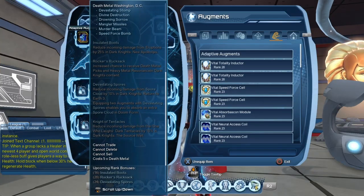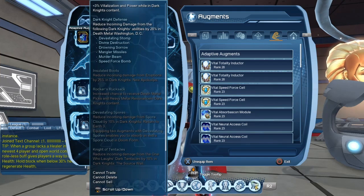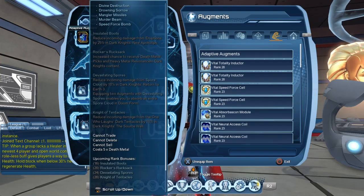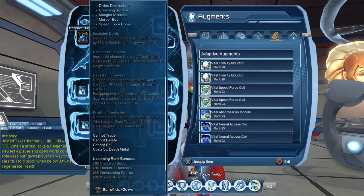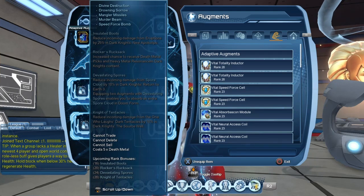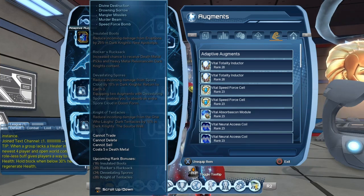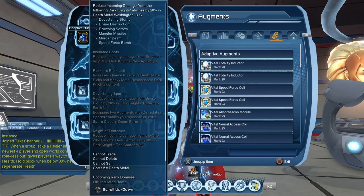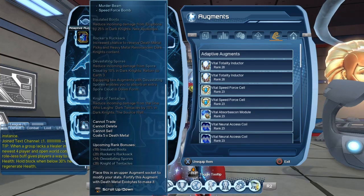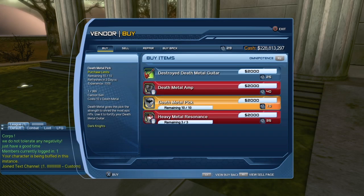Once you upgrade your adaptive augments, there's an ability called Rocker's Rucksack. It gives you an increased chance to receive death metal picks and heavy metal resonance in Dark Knights content. I'm a bit surprised — normally this ability only applied to on-duty menu missions, but here it just says Dark Knights content, so I assume it also includes the open world. So if you're unlucky and don't get those as random drops, you do have the option to buy them from the vendor.